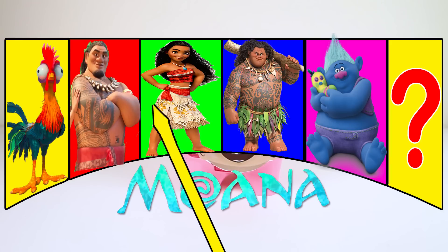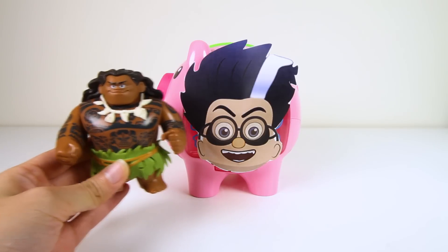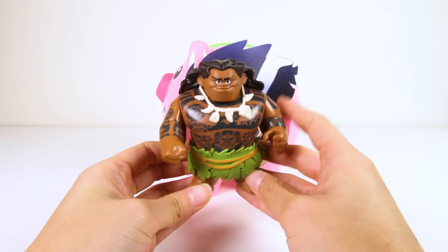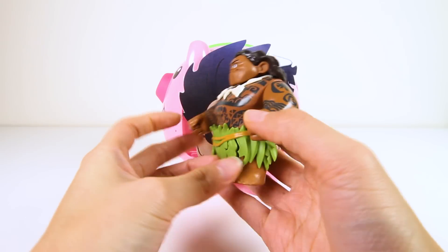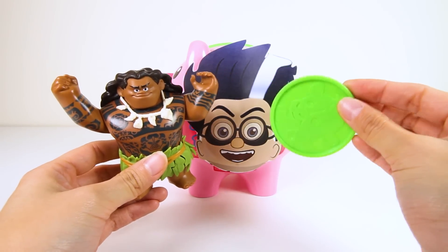Let's spin the wheel! I wonder who it will land on first...and it's...Maui! Maui is one of Moana's best friends. He is really tall and has big muscles. And look at the pretty drawings on his body! Are you ready to put your green money into Romeo's piggy bank, Maui?